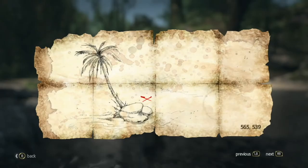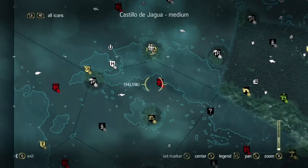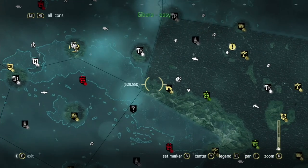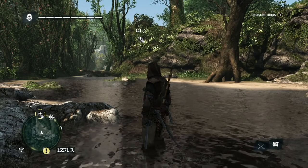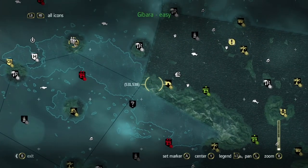Treasure maps have longitude and latitude in the lower right corner, as well as an image of where the treasure is located with an X marking the spot. Once you find the treasure map, you can look at it and you've got to find the location on the map. It's longitude and latitude — you scan up and down on the map and look for where the treasure map is located. According to the map, the treasure is located at 565 and, I believe, 369.